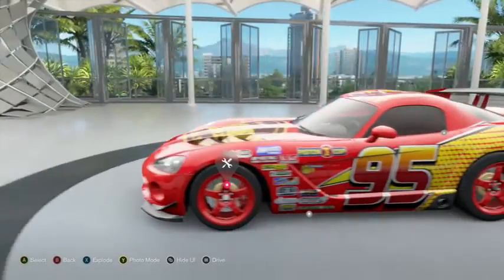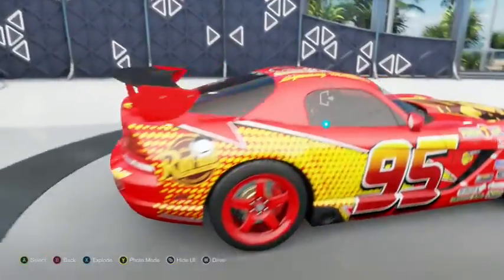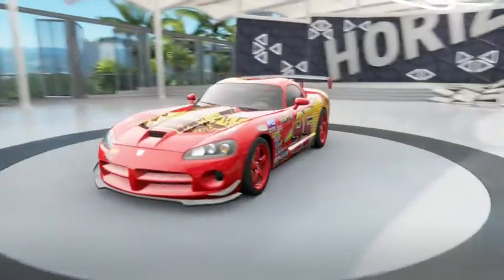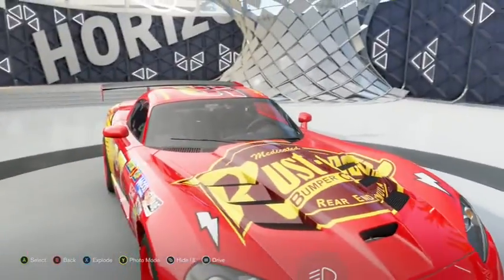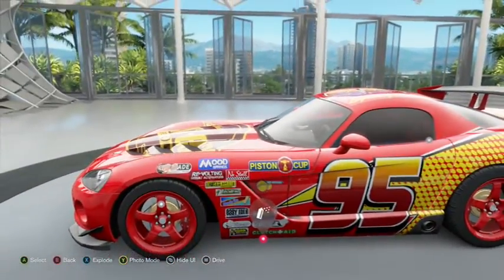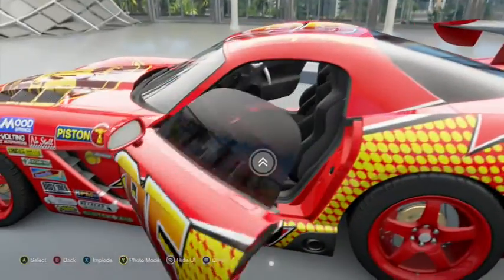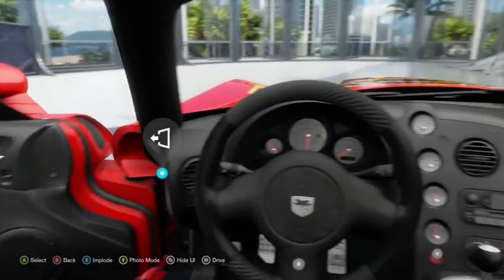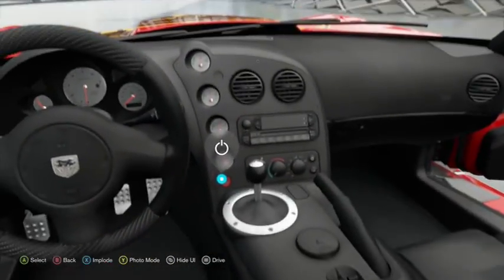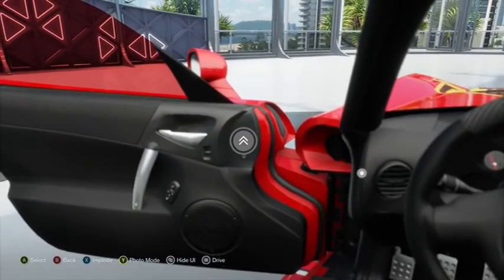I think what we really need to do is just go and look at it and just appreciate it for what it is first — it's pretty good. So you've got all the classic 95 stuff, you've even got Rust-Eze stickers and whatever on it. You've got the Pearson car, you've got all of these little sponsorship things over here. Inside the car, if we go and look inside — it's nice leather. So if anybody's ever wondered what it looks like to be inside the car of Lightning McQueen, look no further. It's right here.